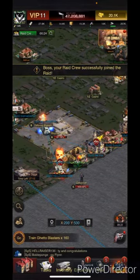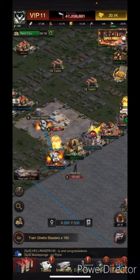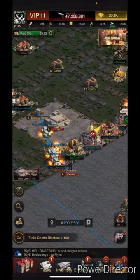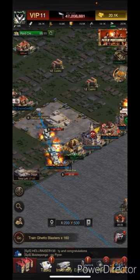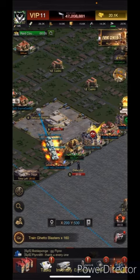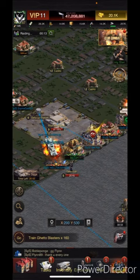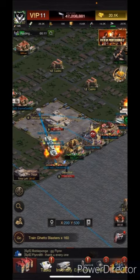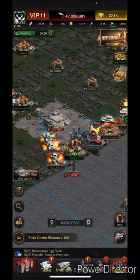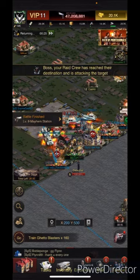Here we are, getting ready for the next raid. One thing I forgot to mention in the first video: you can summon five of these each day yourself. Each person has five summon attempts. However, if you join someone else's, that does not take away from that. So if someone else in your faction spawns one in and you want to join their team, it does not take away from your chances. So you can keep doing it.